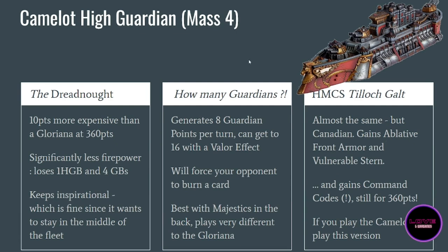Another variant you can build is the Camelot. It costs 360 points — 10 more than the Gloriana. It's a very good dreadnought but for different reasons. It loses one heavy gun battery to the rear and all four smaller gun batteries, which is annoying. However, the thing you buy the Camelot for is its guardian generator points — it has eight guardian generators all around, so it generates eight guardian points per turn just like that, which your opponent cannot prevent.